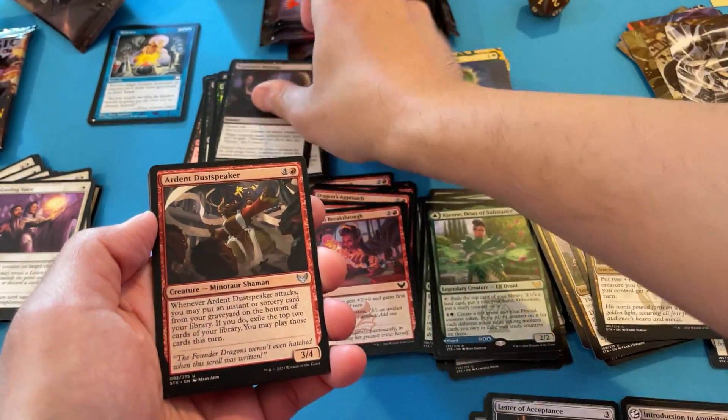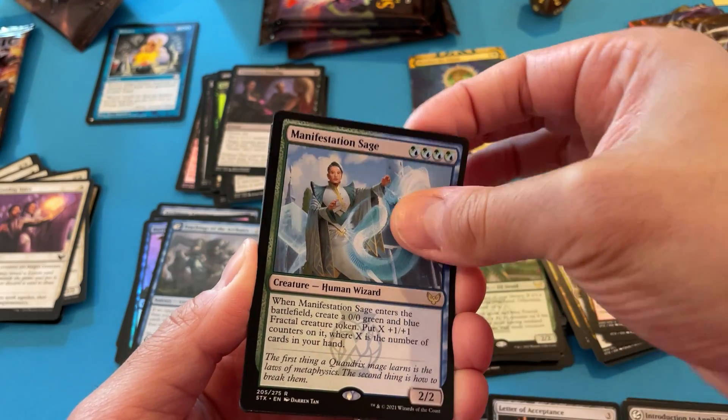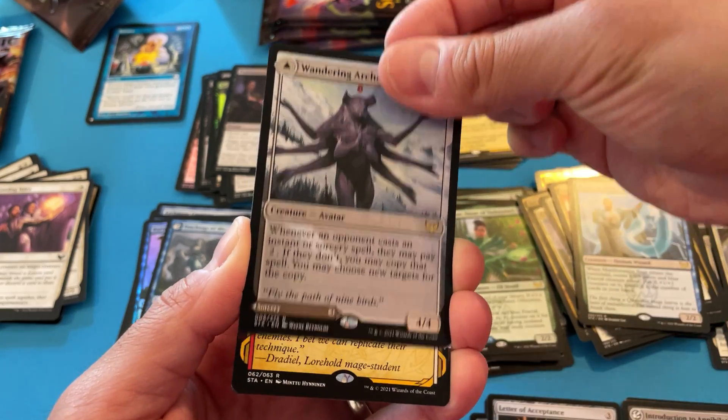I've gotten so many Professor Warnings. Dust Speaker. More Hall. Manifestation Sage. I don't know if the fractal stuff's going to hold up. Double rare — Wandering Archaic. I know it's a flip card.